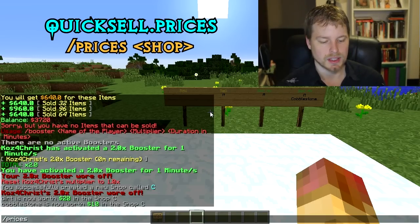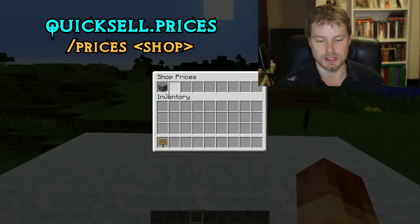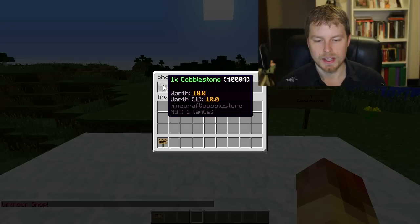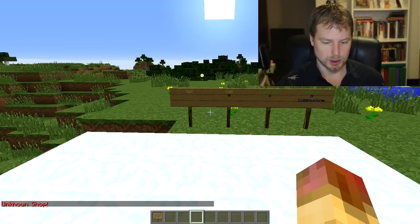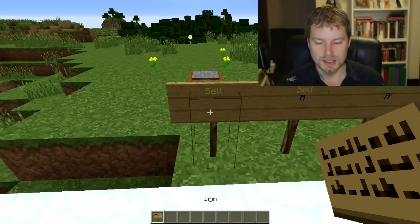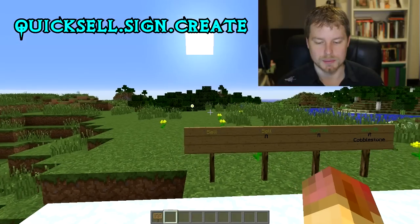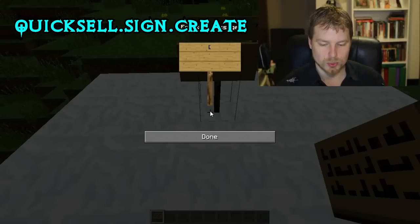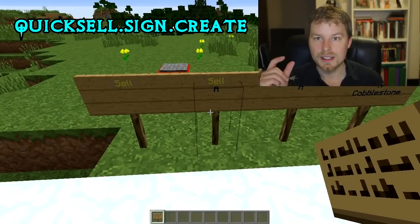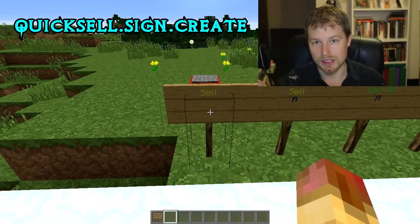You can do /quicksell prices and then the shop name to view the prices for that shop, which is really nice so you can see what you're doing as you edit. Now let's look at the signs. The signs are pretty straightforward — the sell sign is basically like running the sell command. Players open it up, drop their items in, and sell them. To make it, just put [sell] in brackets and that creates the sign.